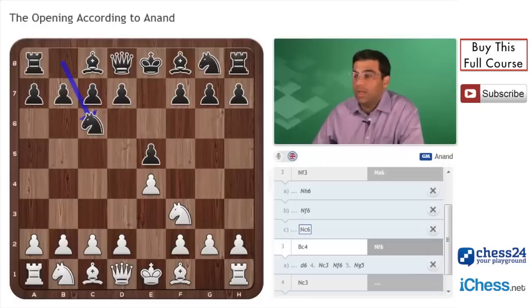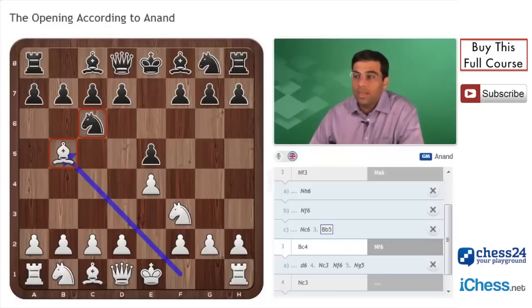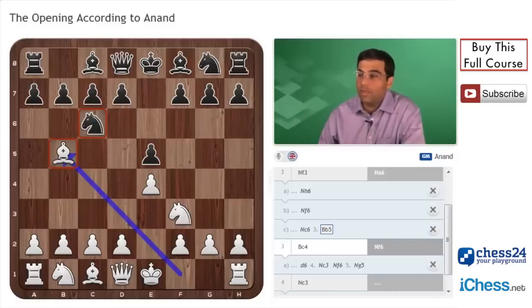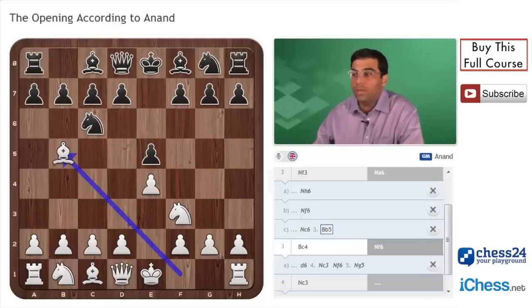Let's take an example of bishop b5 — this is the Ruy Lopez. The idea is that because the black knight is defending the pawn, white tries to undermine it a little by playing the bishop there, with the concept of undermining the e5 pawn for black. So white is following the rules: brought out a minor piece here, a minor piece here.